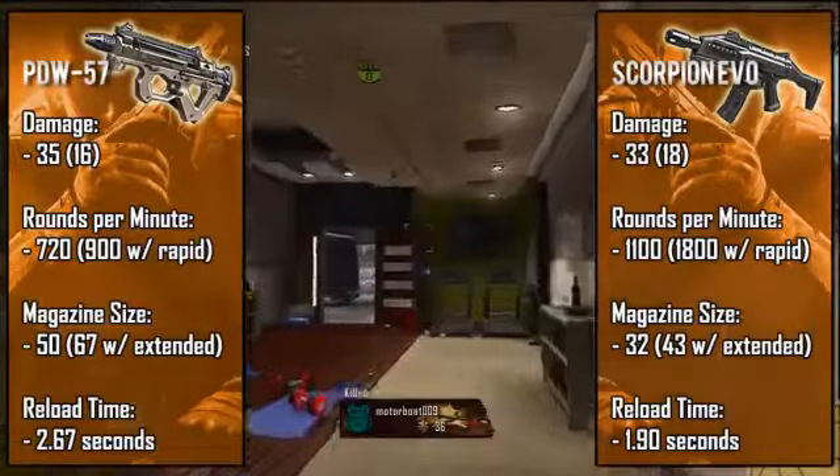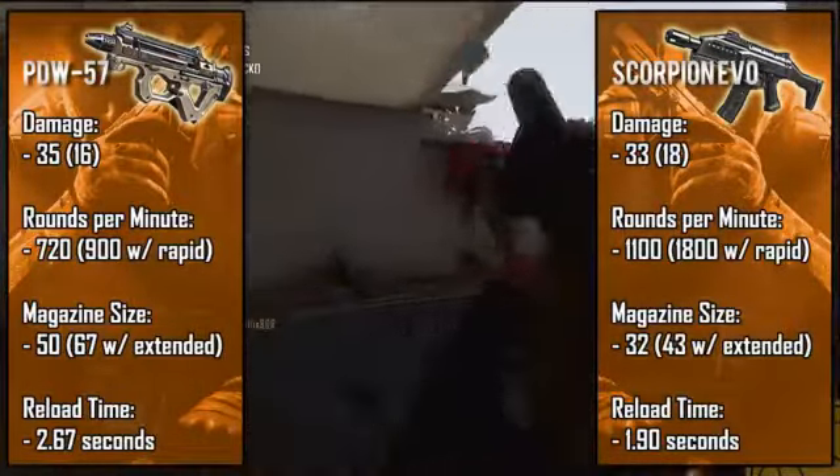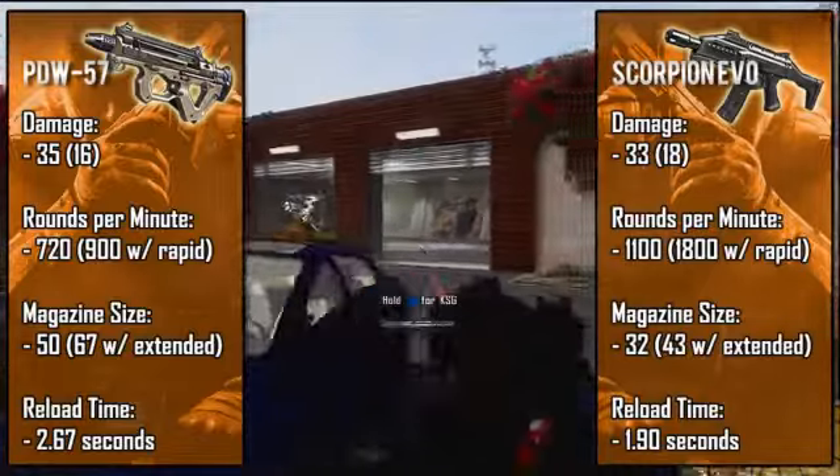With that large clip, the PDW also has the slowest reload time at about three seconds, while the Scorpion reloads in just under two seconds, which is a little below average. Even though the PDW has a long reload time, the 50-round magazine easily compensates for it.